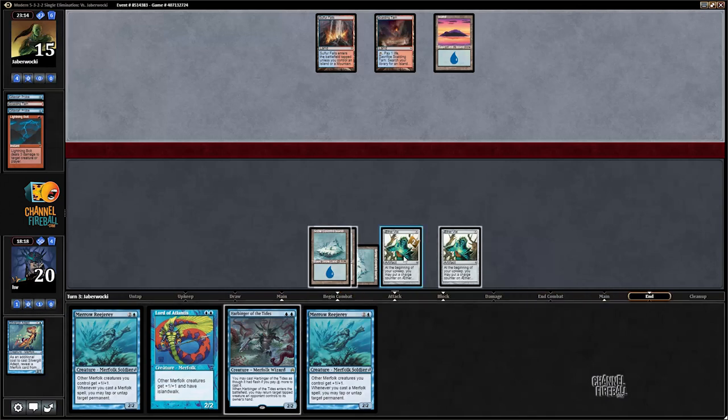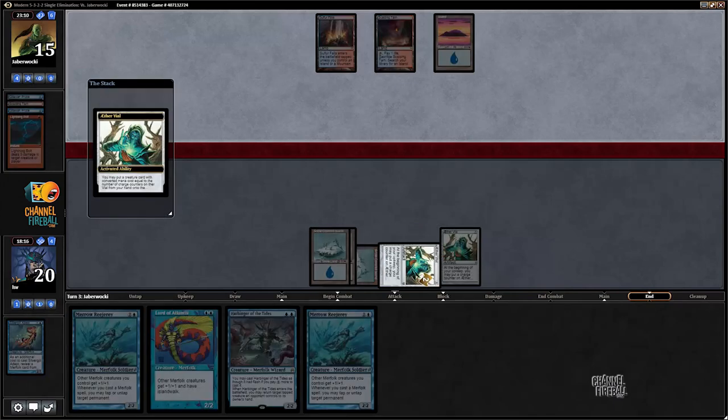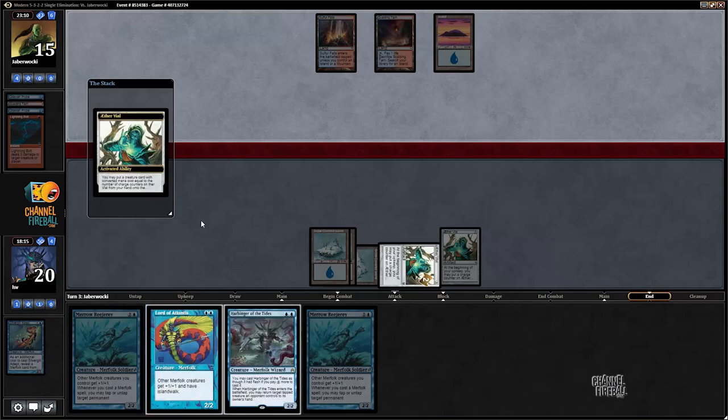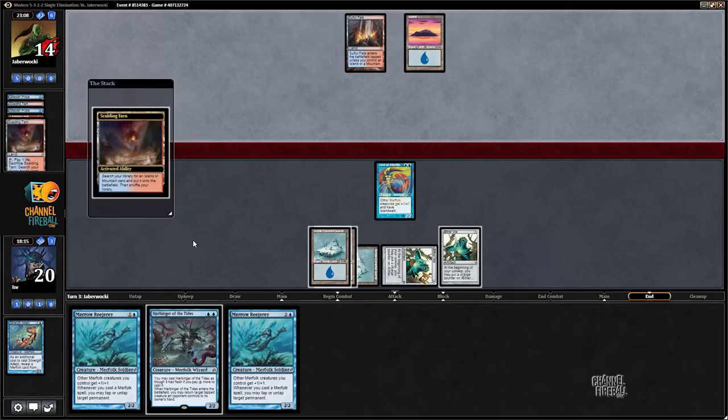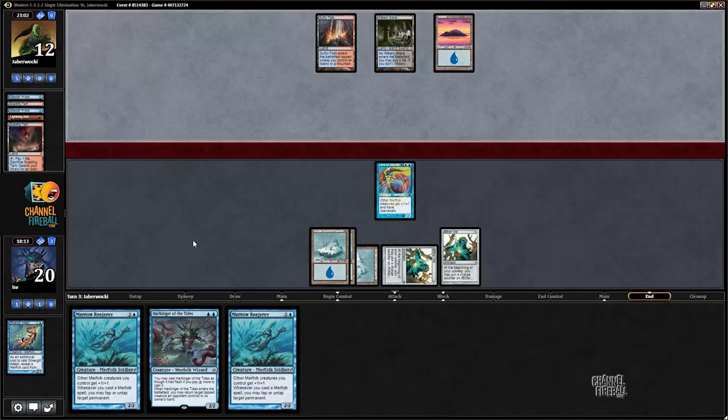I would have done the same amount of damage had I vialed in Lord and my opponent bolted it, so I'm happy enough. I'm definitely vialing in Lord on this turn - that's better than vialing in Harbinger. Probably going to get Snapcaster-bolted here. We're getting a Watery Grave - all right, so we're playing against Grixis. The probes make it more likely they're playing Delver.